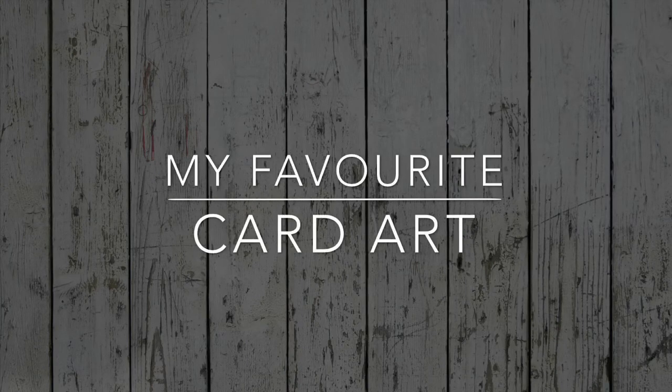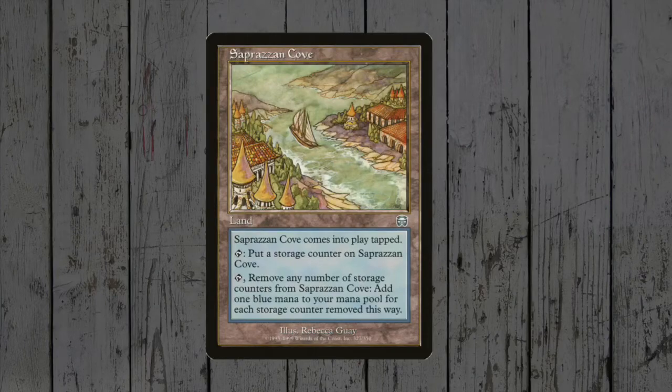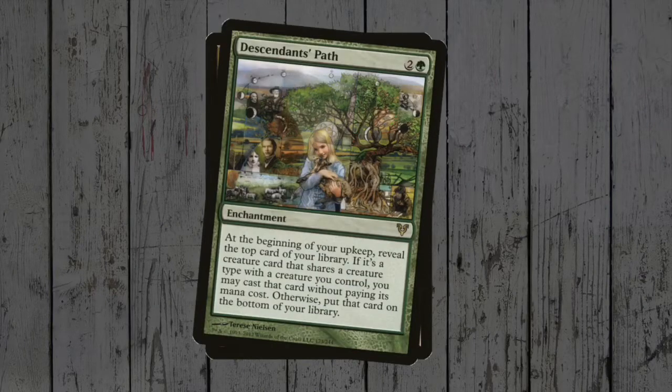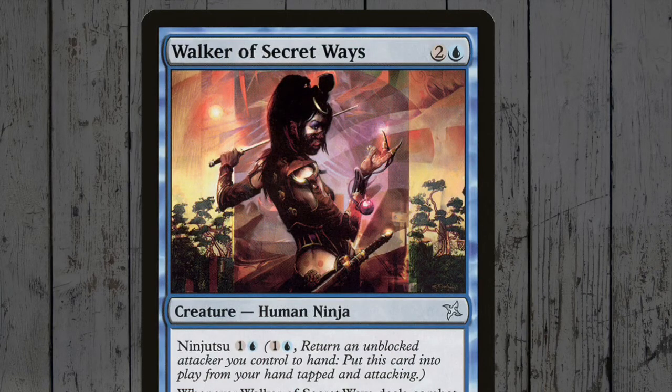My favourite card art is another relatively recent choice! For years it had been Guay or Nielsen, but for now it is Scott M. Fisher and his stunning Walker of Secret Ways — part anime, part traditional, all mixed up in a collage-like work of art!